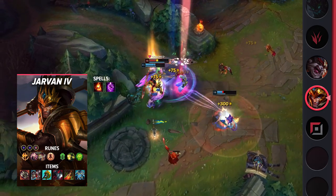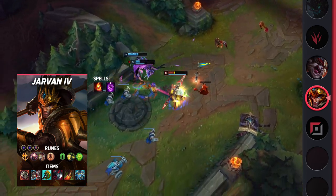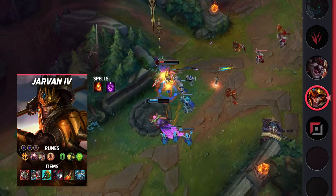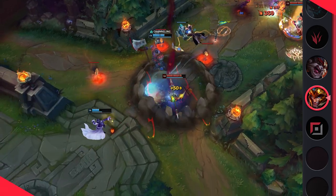Jarvan offers an amazing laning phase, a steady power curve, and some of the best teamfighting out there. That being said, you'll still need to think a bit before diving into a fight. If your allies aren't nearby, you can easily get yourself killed. On the bright side, Jarvan's easy-to-pick-up kit makes it so you can put 100% of your mind into your decision-making. Overall, he's a powerful pick that's relatively low-risk.